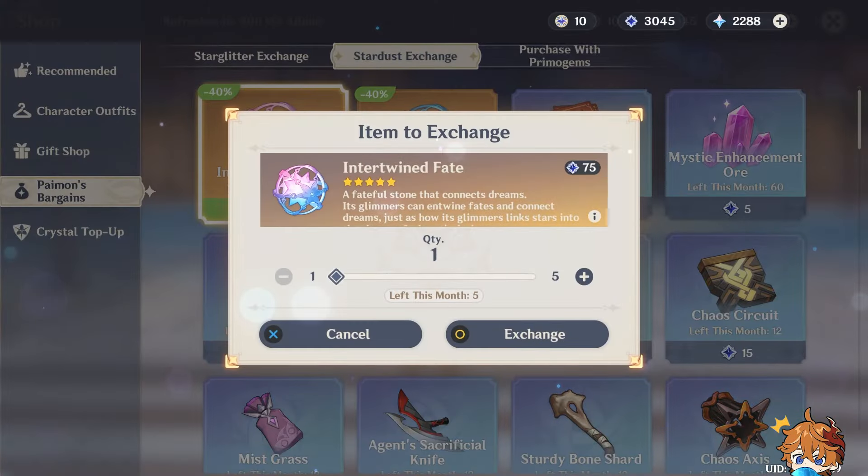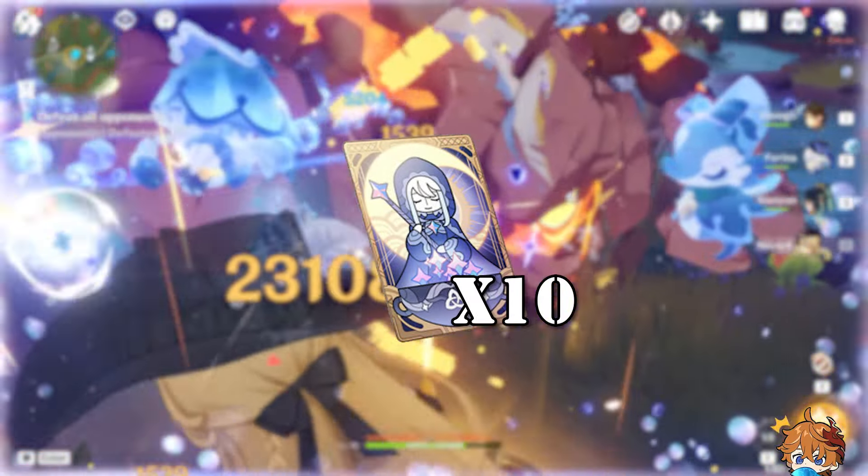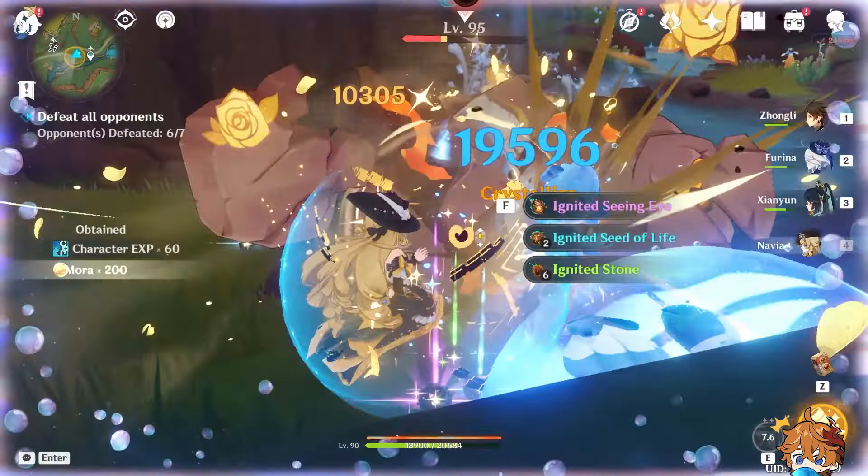Trial runs for Kinich and Raiden will get you 40 gems, and daily check-ins on HoyoLab from September 17th to October 8th will net 20 gems. Surprise web events and codes should bring around 120 primogems, while the October 1st Paimon Shop update will offer 5 intertwined fates, worth 800 primogems.